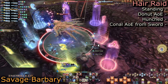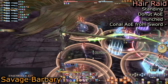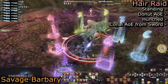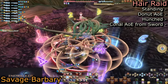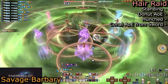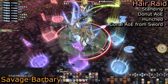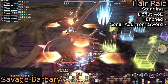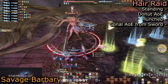With Hare Raid, we get two pairs of random mechanics. She will grab the sword and either balance on one foot or hunch down. If she's straight up and balancing, stand inside her hitbox to dodge — she pulls the sword to her, hitting the entire arena outside. If she's hunched over, she jumps toward the sword and does a wide conal attack with small safe spots at the wall. Get to the wall safely, then immediately resolve the third and final mechanic of Barbary.